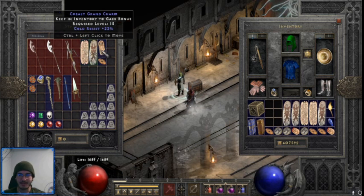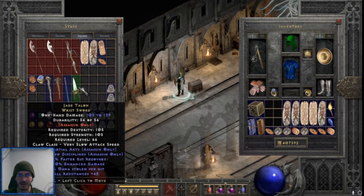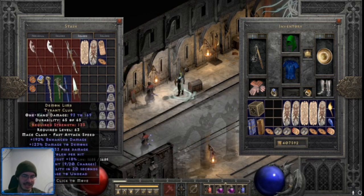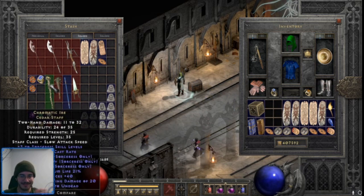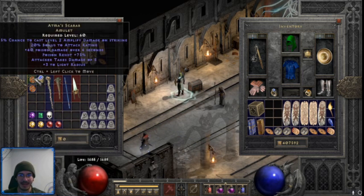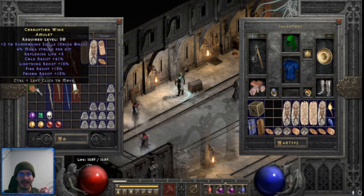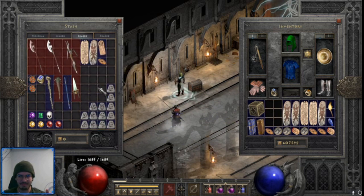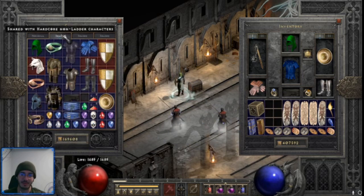These are some nice resistance charms. We got a nice Jade Talon, Ribcracker, Demon Limb — always love this for chanting and leveling up new characters. Chromatic Ire — used to be really great, not so much now, but still notable. Got a nice naggle ring at 27% — can't complain about that. Atma's, which is useless. This nice summon amulet for druid — I wish it was a different type. These are the runes we got, nothing notable. So this is halfway through — 50 runs in.